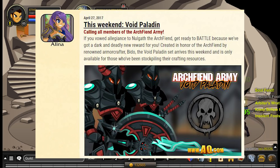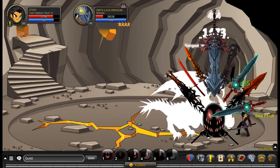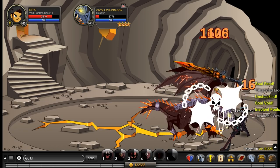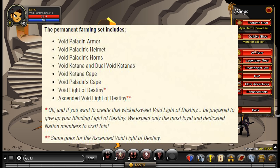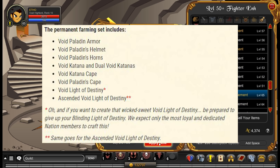Either way, we have some details about what items are included in the set and how to get them. So we'll start off with the list of items from Alina, including the Void Paladin armor, Void Paladin's helmet, Void Paladin's horns, Void Katana and dual Void Katanas, Void Katana cape, Void Paladin's cape, Void Light of Destiny, and the Ascended Void Light of Destiny.